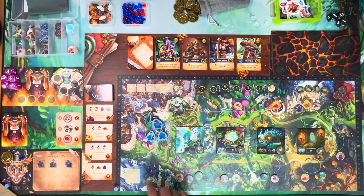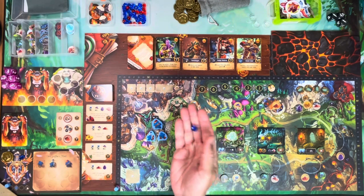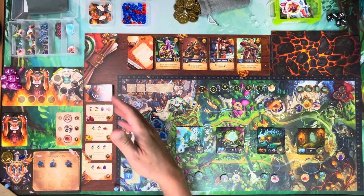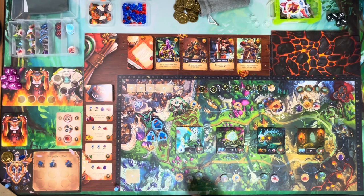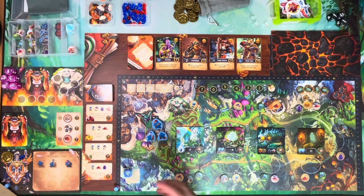You can also gain energy, represented by these blue tokens. You go down to this blue energy pit, and whatever number you place in there is the number of blue energy you get. So placing a four gives you four energy; placing a two gives you two energy. Since it's a large square, any number of dice can go in. Basically, you can't be cut off from gaining energy or from gaining at least one coin.